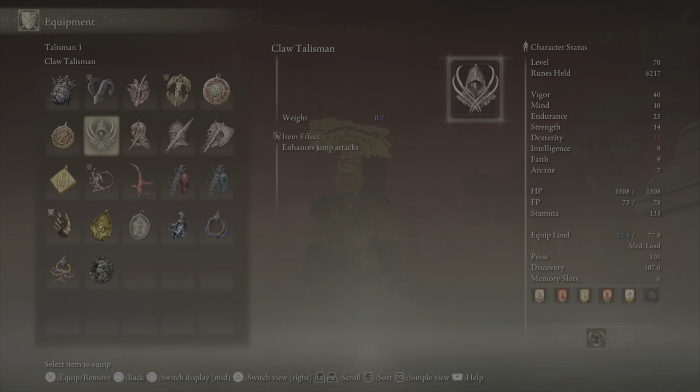I did switch this up a little bit. This could also be the Claw Talisman since the jump attack is really strong, or you could use the Rotten Wing Sword Insignia Talisman, which does something similar to Millicent's Prosthesis but doesn't give the 5 extra Dexterity points, so I opted for Millicent's Prosthesis.